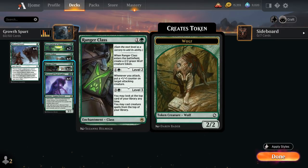Then we've got Ranger Class, which generates a wolf. On the second level, if we pay two mana, we get a +1 counter on an attacker. On level three it can start generating card advantage, allowing us to play creatures off the top of our deck.